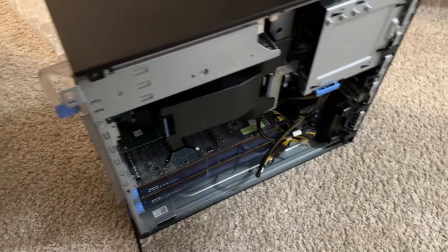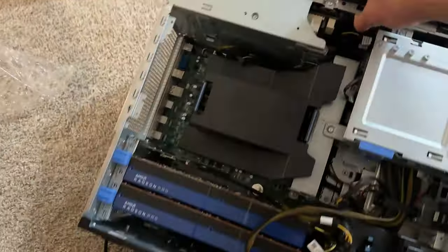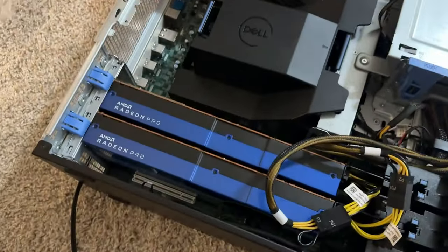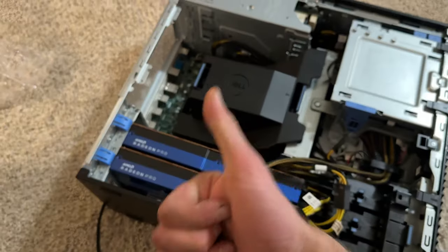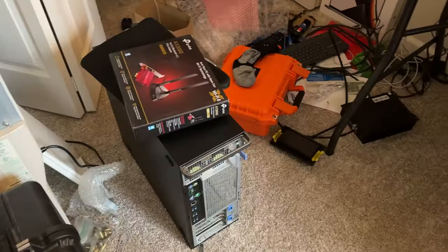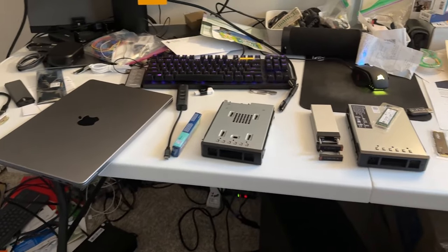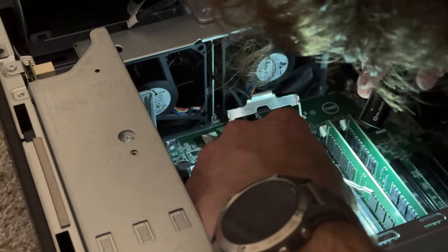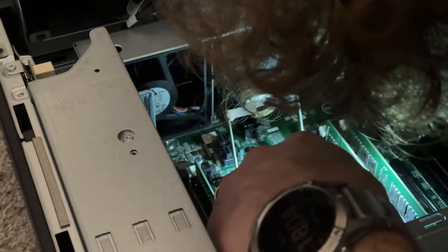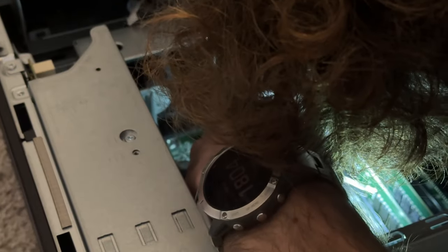So here's the second completed Precision workstation. This one has 16 gigs of RAM, two of the Radeon Pro graphics cards, a 500 gigabyte SATA hard drive — yes, very slow — and a quad-core 3.6 gigahertz CPU. So with all these extra components taken out of the other station, let's bend these pins and throw these components inside the bare-bones workstation.